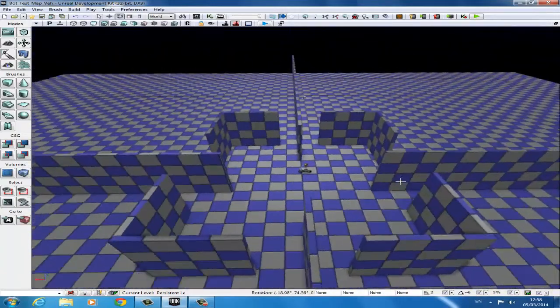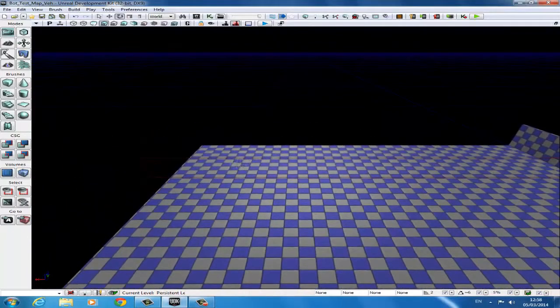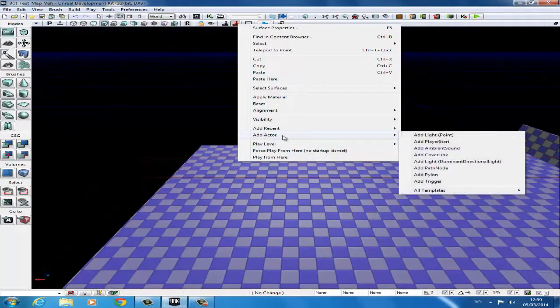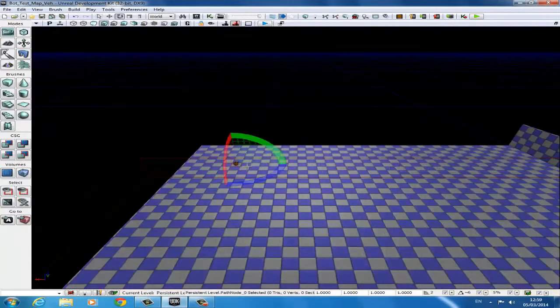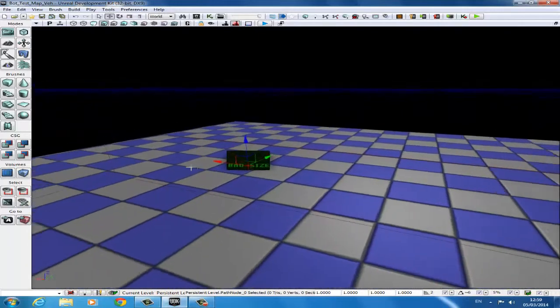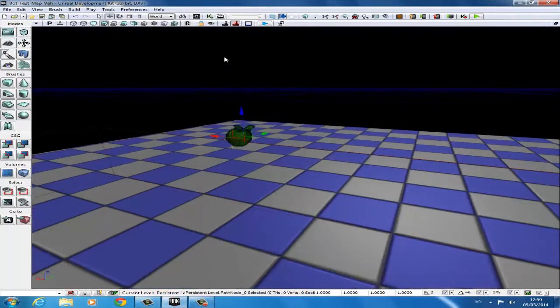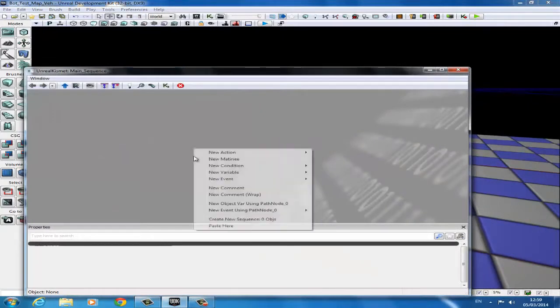I've set up the level to split off into four sections, you can just have one giant 5,000 by 5,000 — this is just for the tutorial. The first thing you need for a bot is a path node. So you right click, go to Add Actor, and here's Add Path Node. Click there and you've got your path node. Now you have to be careful that these path nodes don't spawn on the ground — they spawn on the ground and there's a black square that says 'bad size'. This means that the path node will not spawn anything and it just won't work. So just make sure it doesn't say bad size, drag it up out of the ground. The next step is to open up Kismet and right click and add a new object variable using Path Node 0.